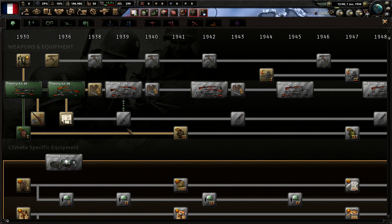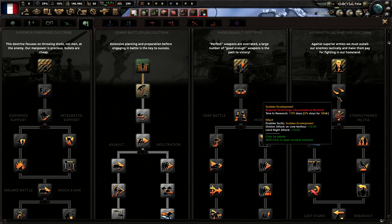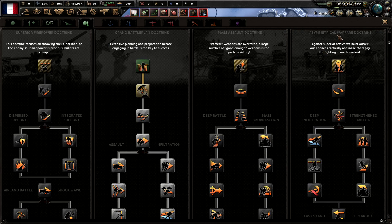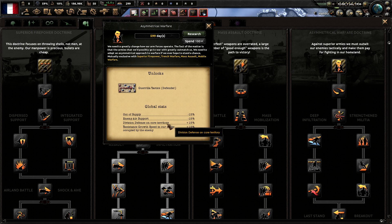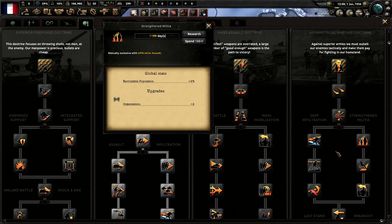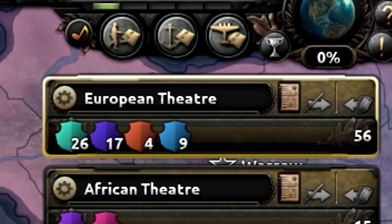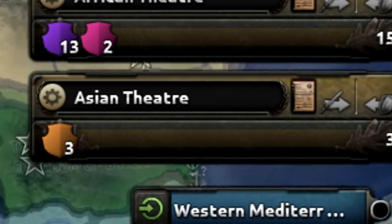Oh my god, I completely forgot about how massive this tree has become. This patch has also added an entirely new land doctrine, Asymmetrical Warfare, which gives you a bunch of bonuses for division defense and out of supply — basically if you're on the massive back foot, but I don't predict doing that. Done all my little initial bits of setup, made a European theater, African theater, and an Asian theater.